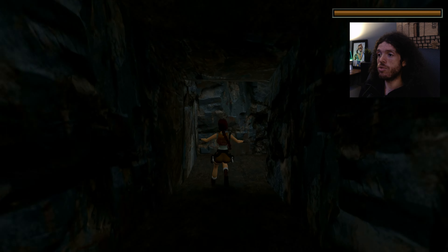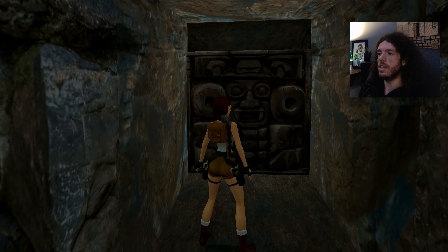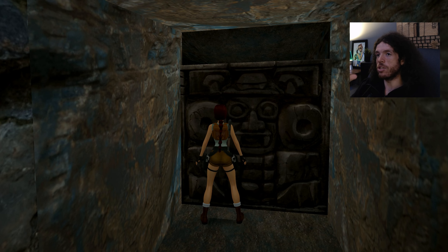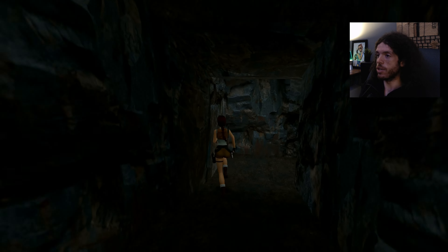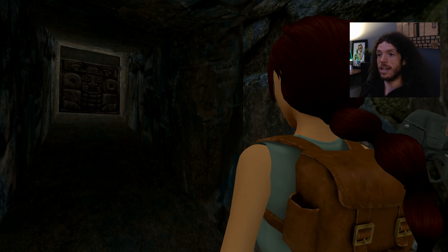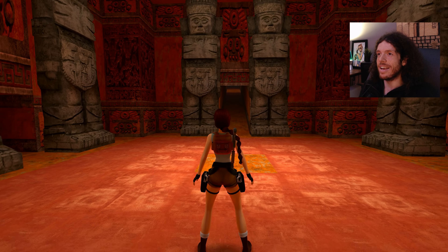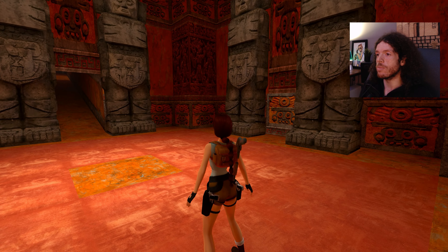Here we are, straight away. What's interesting that I didn't point out last time is that often the ends of each level are the closed door of the previous level, especially if you're in the same chapter. We are currently in the Peru chapter of the game. I do think it's cool that the levels usually pick up exactly where you left off — after Lara was eaten by a T-Rex. The levels feel connected to a larger world.